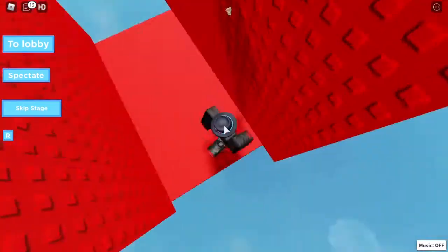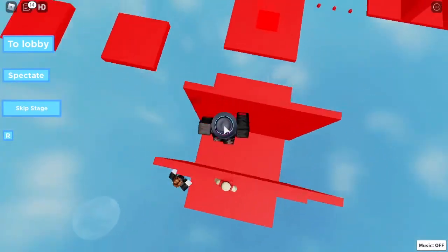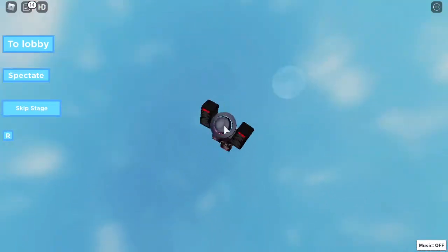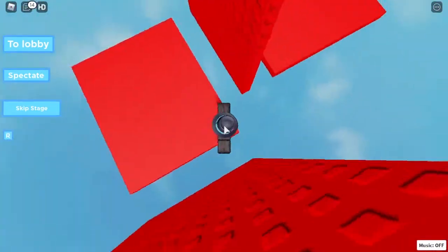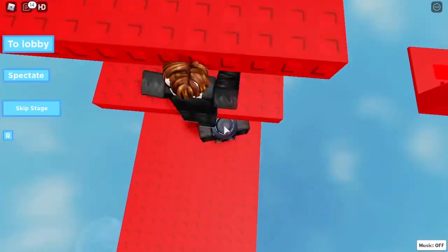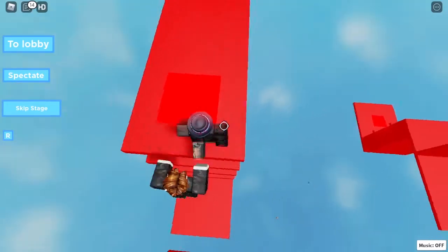Wraparound here and here with two studs, stick out, and then we come across — and voila, we're up to the next one. Oops, accidentally fell there, so you can just do that.